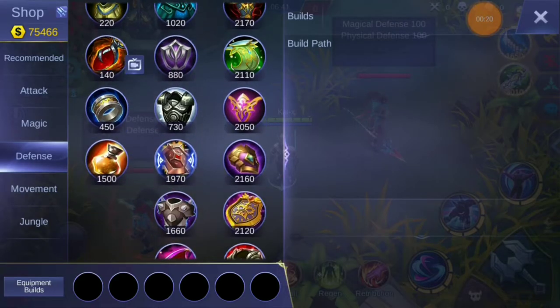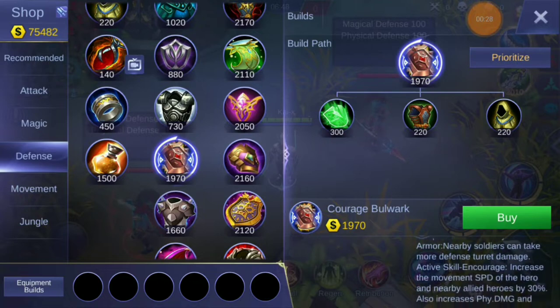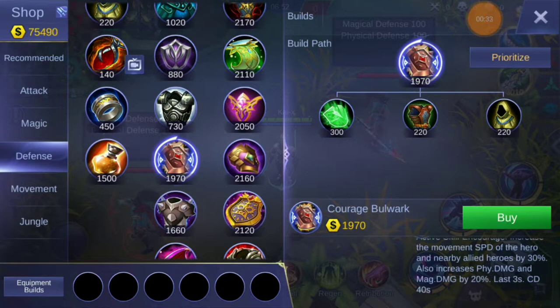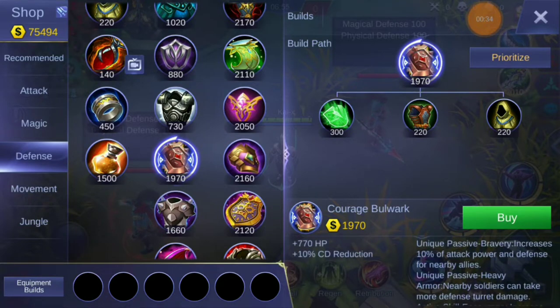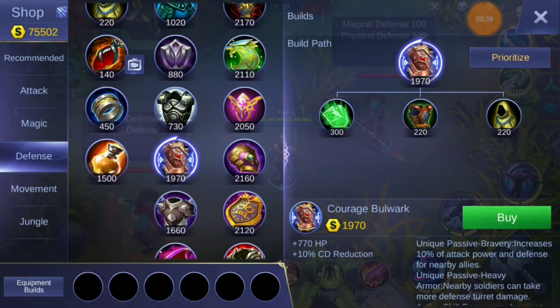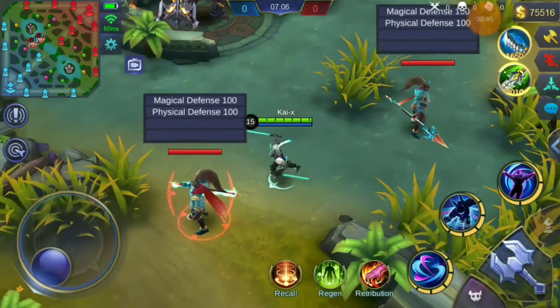The bug is about the damage calculation from Courage Bulwark. As you can see, it says it increases 10% of attack power and defense for nearby allies, and it also works on you. It also says that minions will be able to take more damage from enemy turrets. It has an active passive which gives 30% movement speed and 20% physical and magical damage to you and your allies.